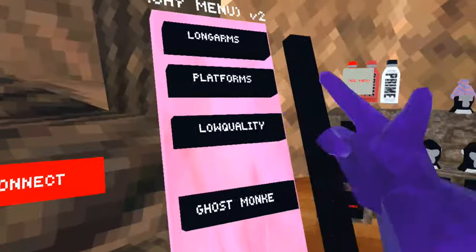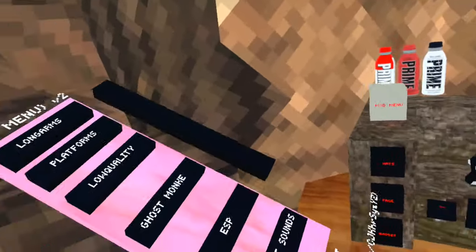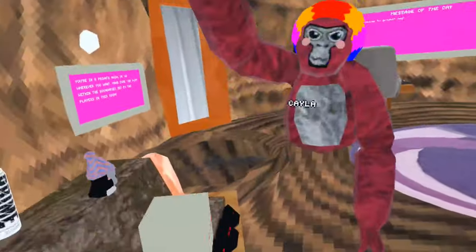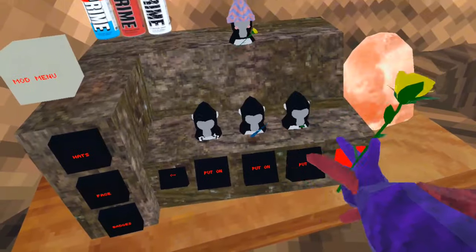The mod menu enables all of these features — all of them do work. Disconnect even works. There's also a lightsaber, though I can't seem to touch it.